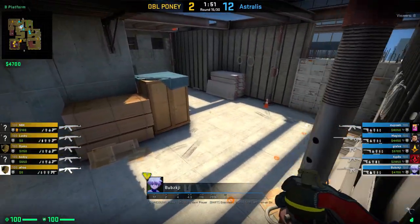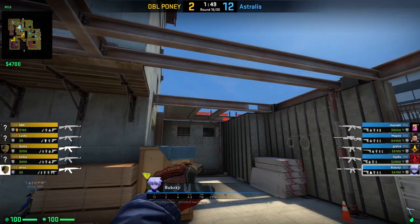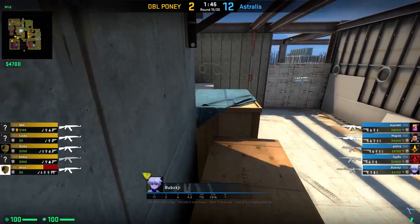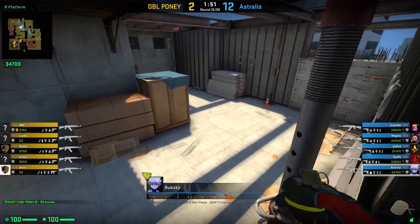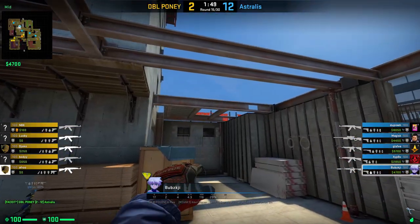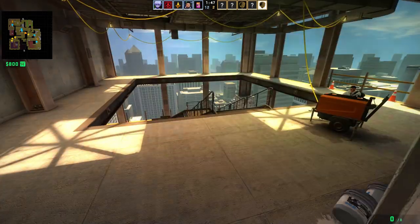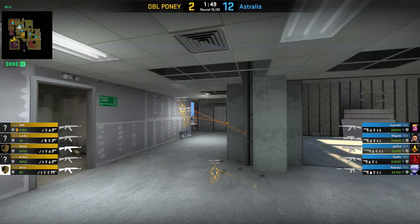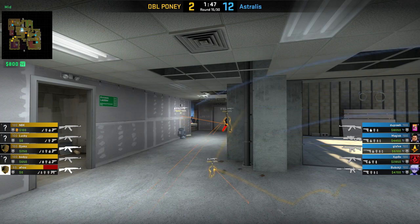Next, we have a nice and consistent HE lineup from Bumski with which you can damage any T's running in onto mid. Jump onto the right side of mid like shown, aim onto the top of the pole of the fence and simply left click throw your HE. This will chip down the health of the enemy T's running in onto mid.